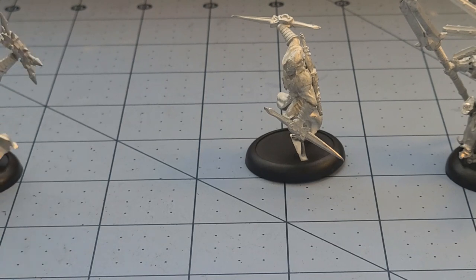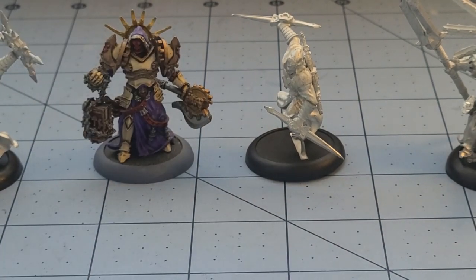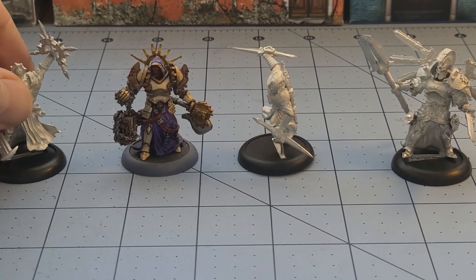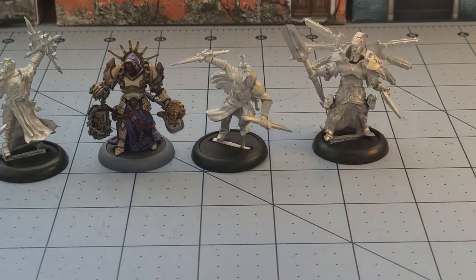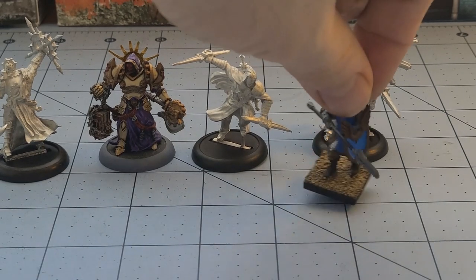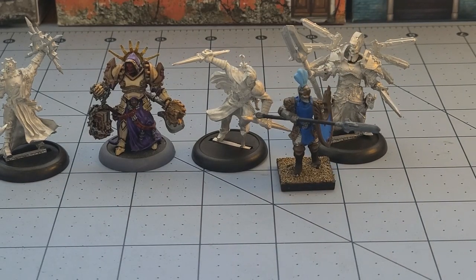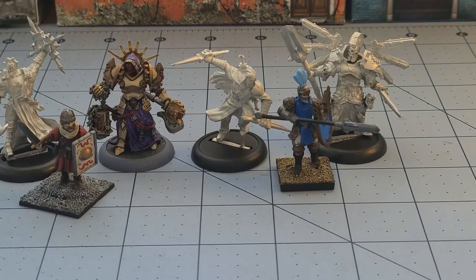So how do they stack up with some other models? I grabbed our painted Lawgiver, who is also one of the other characters. Top-notch paint job by my brother on that guy — I can't paint white that well. I think they're going to fit in quite nicely with other 32, 30, or 28mm models. The oath-sworn friend is going to be a little bit on the smaller side, unfortunately. So if you want to use them as Frostgrave heroes, I think they'd work pretty well in that case.